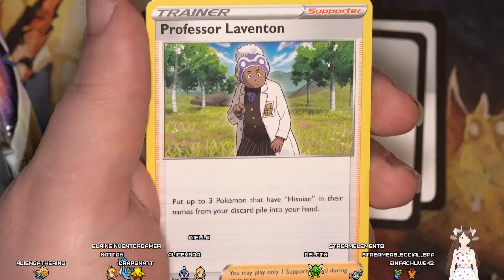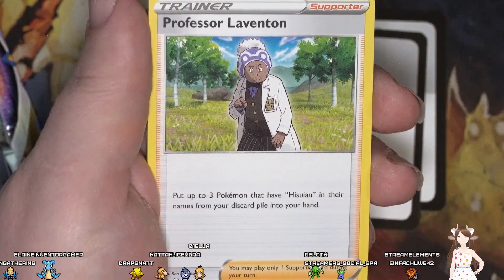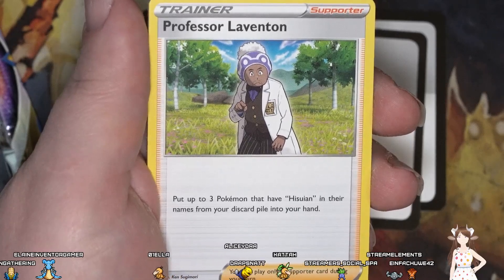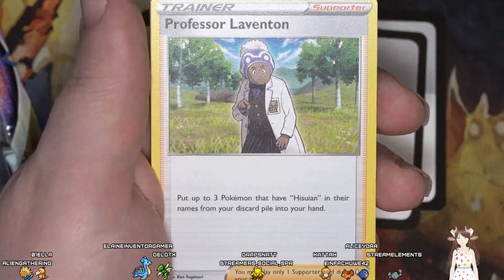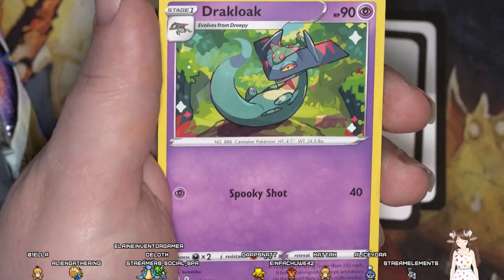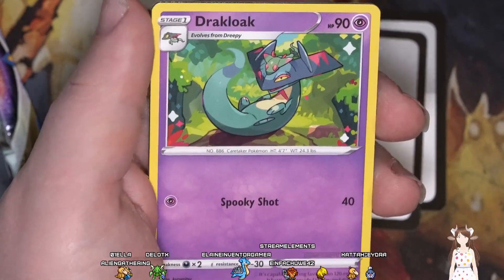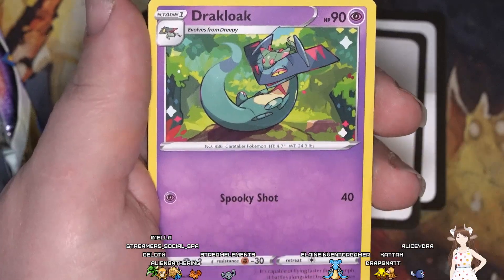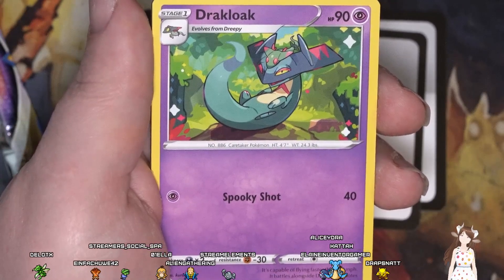Fire energy. Professor Leventum — put three Pokemon that have Sylveon in their names from your discard pile into your hand. Drizzile — Stage 2 version, you can see the Drizzile sleeping on top of it. Kinda cute.